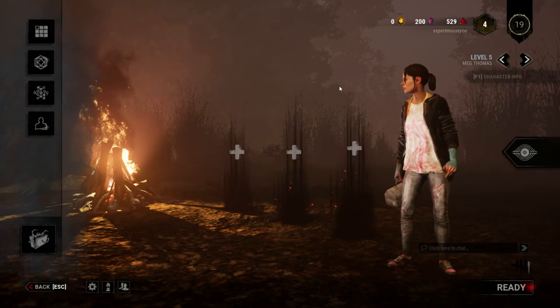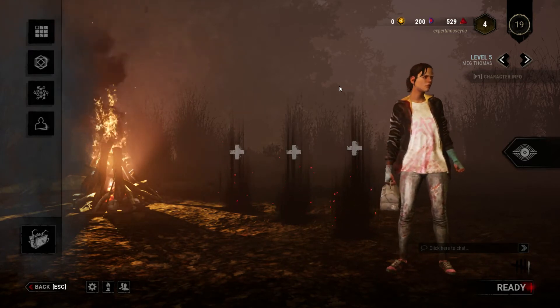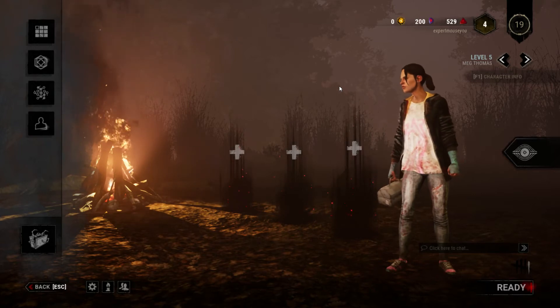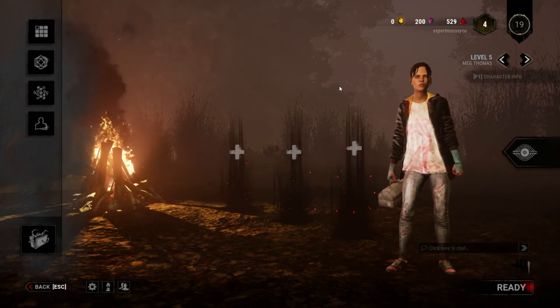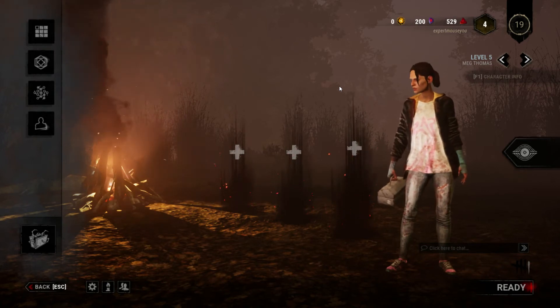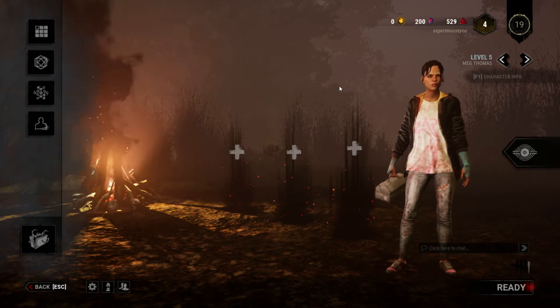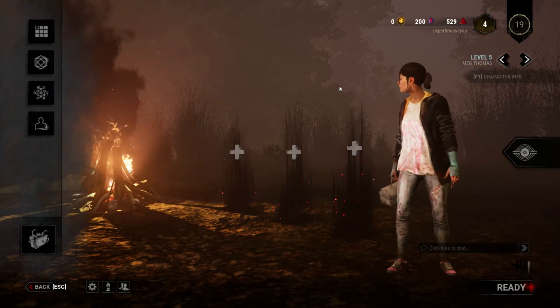Basically how this ranking system works is you start at 20 and go down. So as you can see, I've only ranked up once, so I'm not that good. So let's go ahead and hop in the game — this is going to be fun. And there's a thing called 360 in this game that's very important, and I have no idea how to do it. But let's just do it, because that sounds like a great idea.